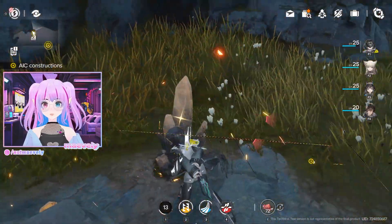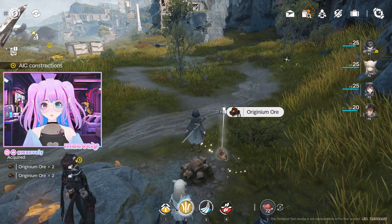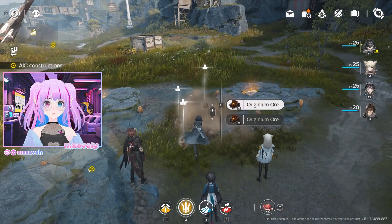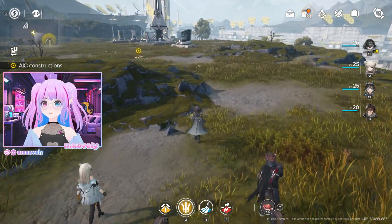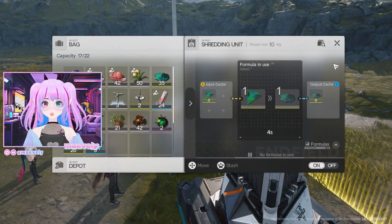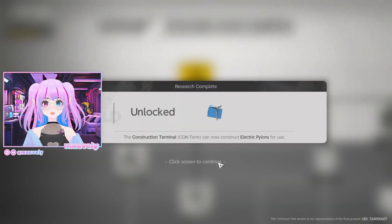I loot the area and grab some more materials. There's something with idle line frequency that needs adjustment — when they're too frequent I get overstimulated. I switch to using Endman since he doesn't talk as much. This time I did the shredding correctly and I get the powder. Now I open the AIC mode management plan tech tree, research basic AIC — looks like we can now construct electric pylons. I don't want more pylons honestly.